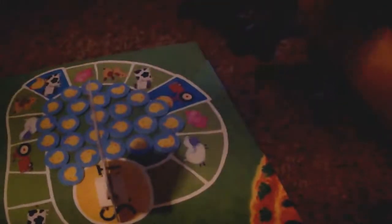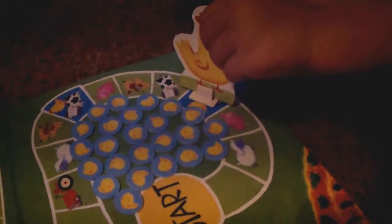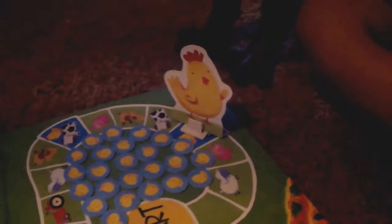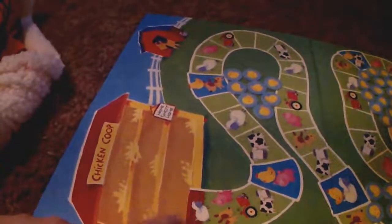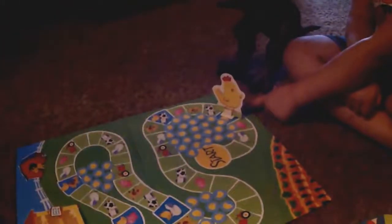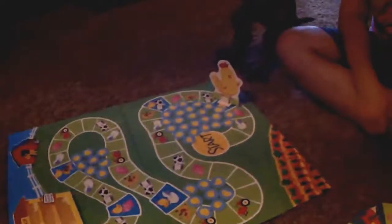You landed on the tractor, so you get to go to the closest tractor spot. And if you land on a blue spot, do you remember what the blue spots mean? You get to put an extra chick in the chicken coop. It's blue, so you get to put two chickens in there.